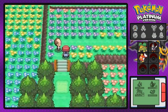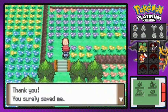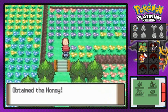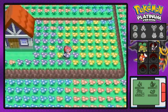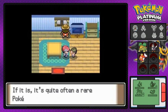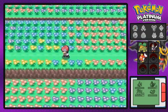Just like that both grunts are defeated. They say they're heading back to the Valley Windworks. We talk to the papa and get the Works Key — that lets us into the Valley Windworks! He also makes honey that attracts Pokemon, and gives us some Honey which we can dab on trees to attract Pokemon like Combee and Munchlax. It takes a long time though.